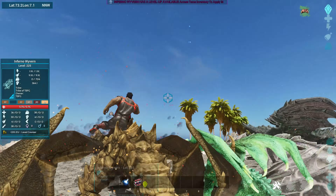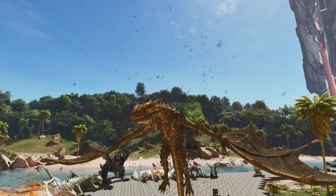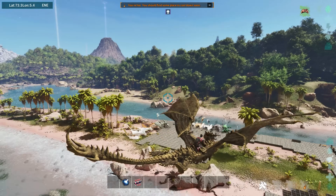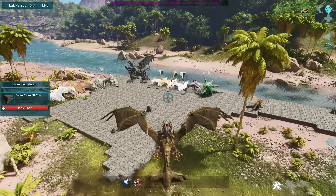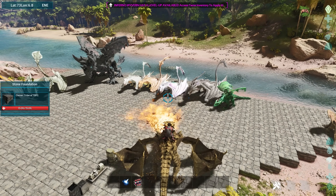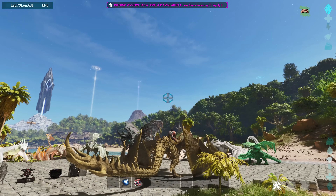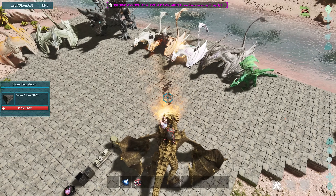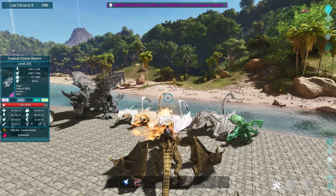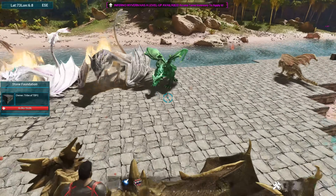This guy right here is the Inferno Wyvern. Look at this guy — he's got some cool effects coming off of him. That is pretty epic. I do want to see a couple of these guys' attacks. Oh, look at that — I didn't know it did that effect. That might just be an ASA thing but it's cool. Oh, we hit something — are we doing friendly fire? We are! Don't kill your own buddies. The rest of my Wyverns are on fire. It's fine.